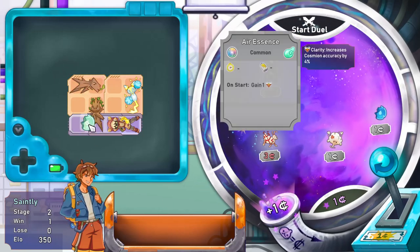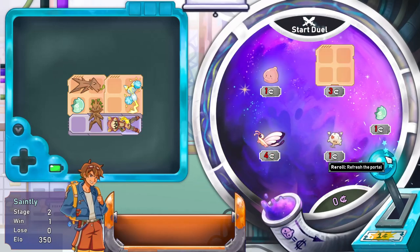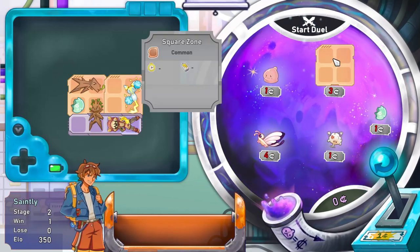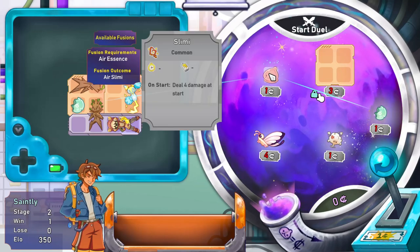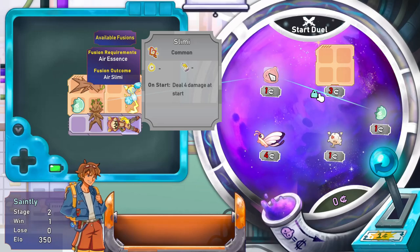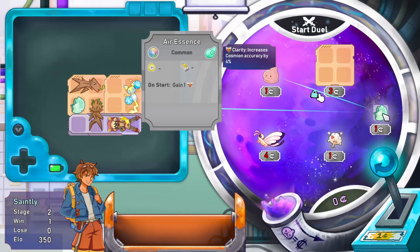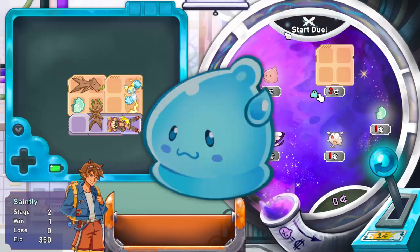Are these linked together? No, that's okay. One more roll - oh, a backpack upgrade! I'm going to lock that so I can buy it next round. And a Slimy, which can evolve with elemental essences basically. I think I'll leave it at that for now.